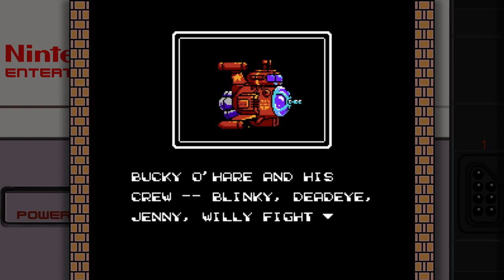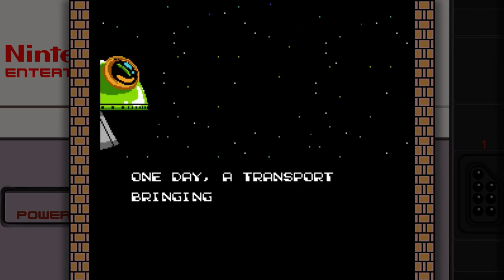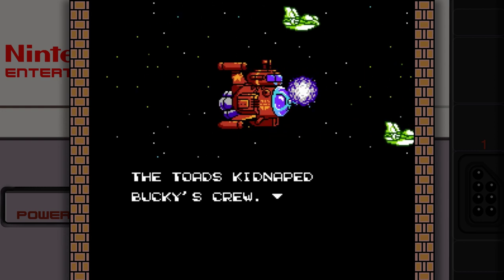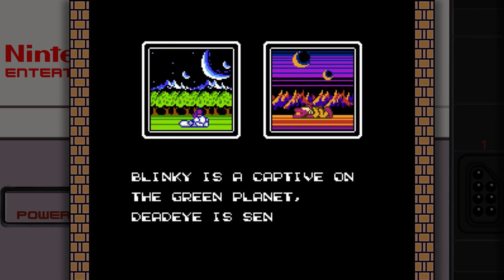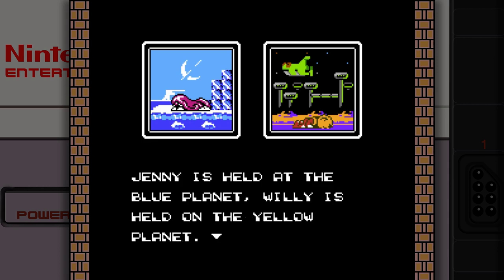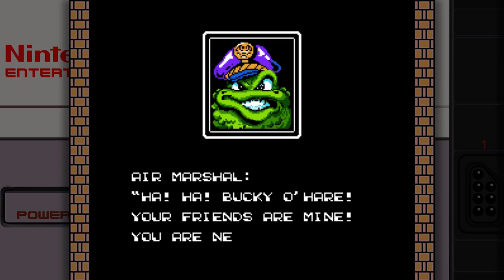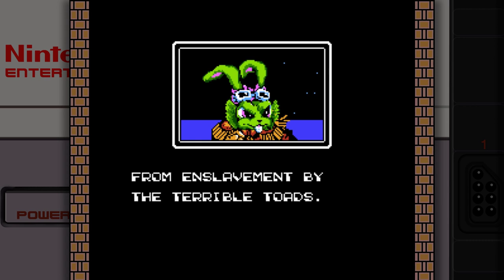Bucky O'Hare and his crew — Blinky, Deadeye, Jenny, and Willie — fight to save the Aniverse from the Toad Menace. One day, a transport bringing Bucky's crew to the Righteous was attacked. The Toads kidnapped Bucky's crew. Blinky is a captive on the green planet. Deadeye is sent to the red planet. Jenny is held at the blue planet. Willie is held on the yellow planet. Bucky O'Hare, your friends are mine! You are next! Bucky escaped the Toad Armada by a hair's whisker. Now he must save his loyal crew from enslavement by the terrible Toads.